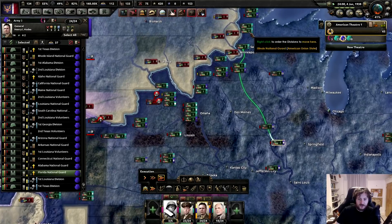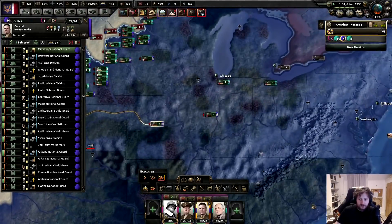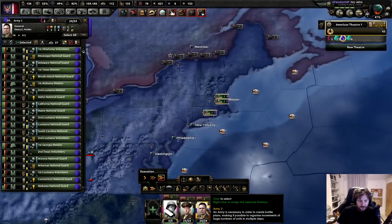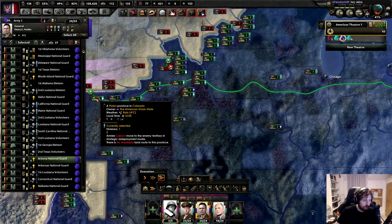Because at the moment, if you're using strategic redeployment - strategic redeployment is meant to represent using trains, because that's why it has a railway track. And if it's marched, that means they're literally walking. So the soldiers when they 'refuse to march' are literally actually marching - walking across the country. Ridiculous.